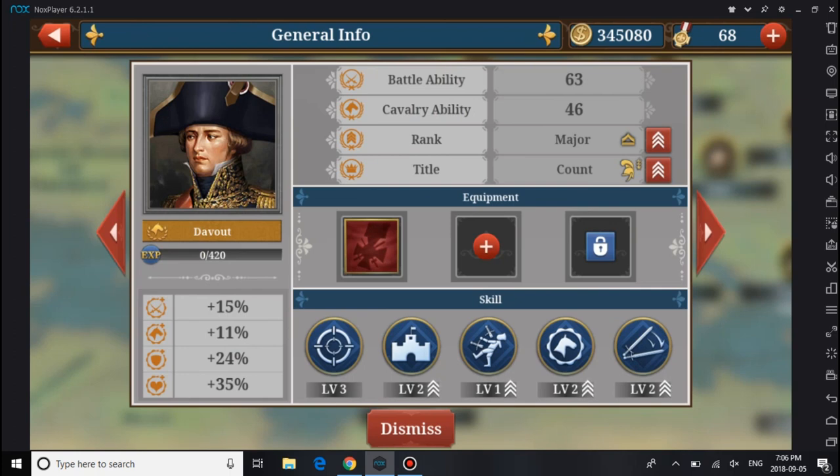Now let's look at Davout. Blücher still has 74 and 64. Blücher is a Lieutenant Colonel and Duke. Davout's Cav ability is not that strong — Blücher leads in every stat: about 18, 16, 28, and 24.